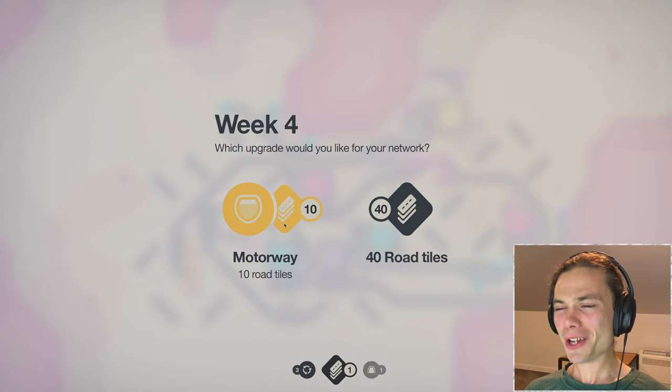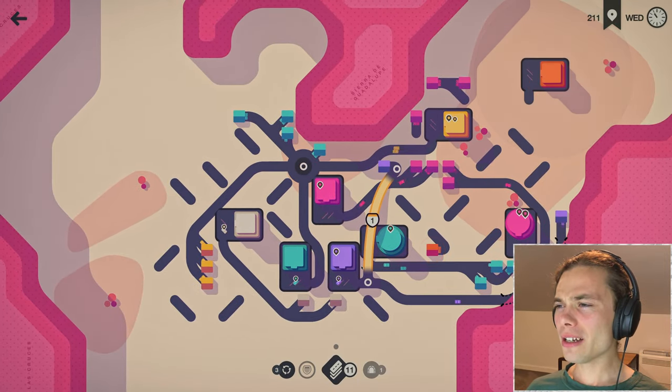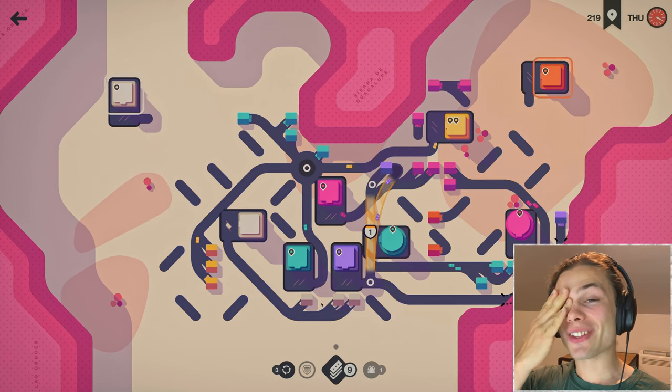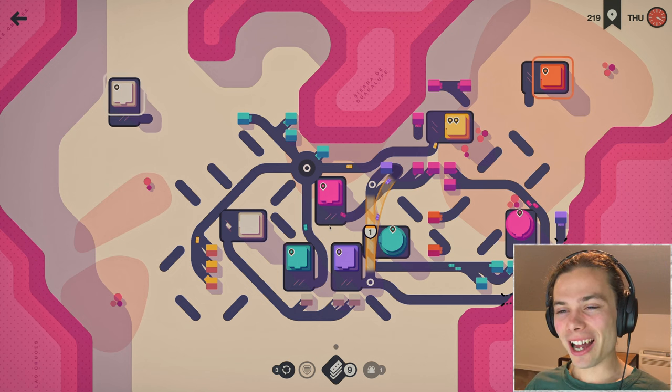My good old friend the motorway — that will definitely help me tackle purple in this instance. I can deal with that, it isn't too bad in the grand scheme of things. Orange up there is not too bad either, but speaking of not too bad — that is a long way away and considering I only have nine road tiles I doubt I can even really get there.